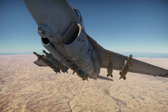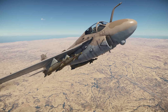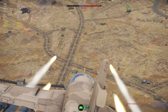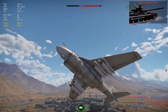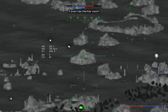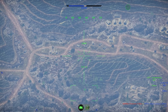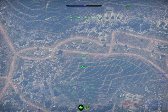For close air support, it shouldn't be a surprise that the A6E is also excellent, being that it was designed as a strike aircraft first and foremost. In this role it can carry literally many tons of ordnance — from up to 28 500-pound dumb bombs, all the way through 40 Zuni rockets, 190 Mighty Mouse rockets, or a selection of laser-guided bombs. You can select up to nine 277-kilogram laser-guided bombs, five 500-kilogram bombs, or five 1000-kilogram laser-guided bombs, and have them hit your target with ease.